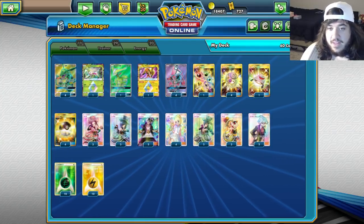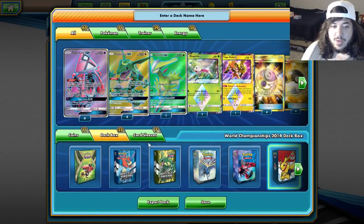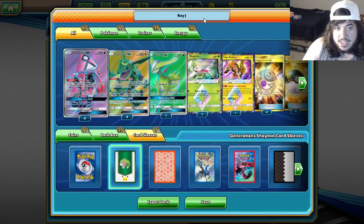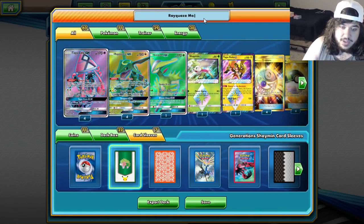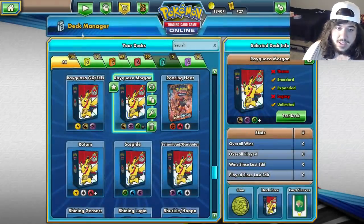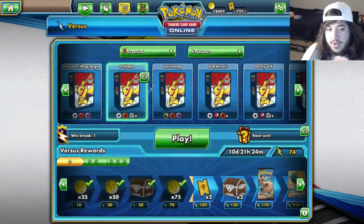It's going to be a little difficult for sure, but if we can pull the Morgan play off, we can do a billion damage with our Rayquaza GXs. I'm excited and ready to see this — I've never really played anything like this. Let's go Rayquaza Morgan. Can this combo actually work, or will we fall flat on our face?